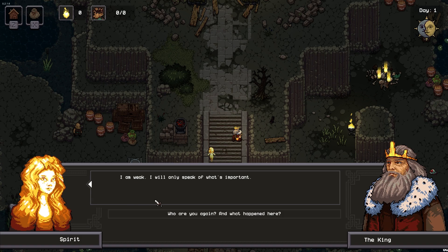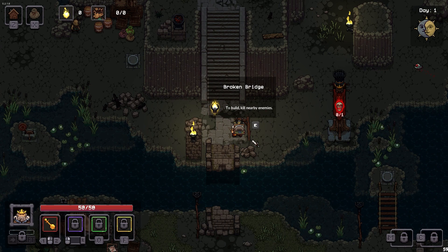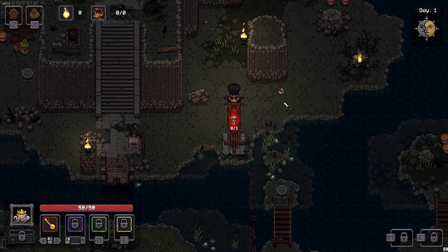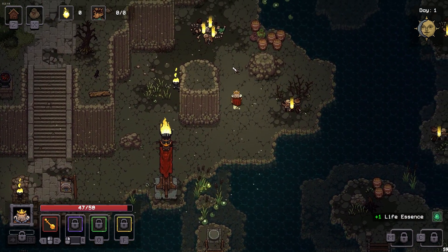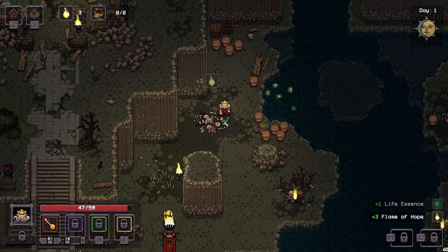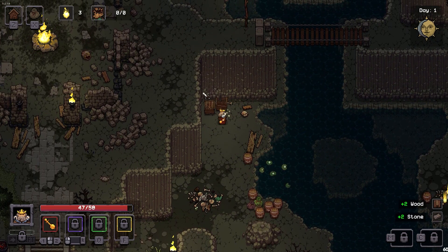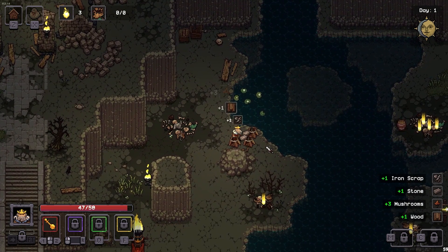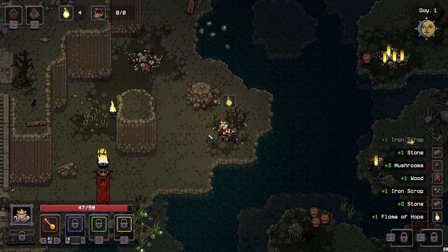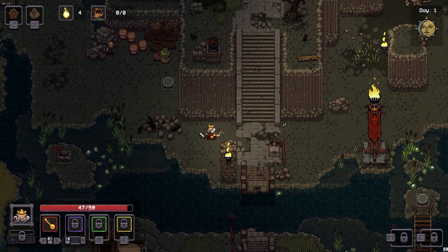Perhaps there is a crafting component to this game. 'I am weak. I will only speak of what's important. Find survivors. Save them.' She just appears randomly. The broken bridge — to build, kill nearby enemies. We did it! The flame is lit. We got the flame of hope. Let's smash all this stuff and get all the goodies. Barrels are fair game — we can collect wood, mushrooms, iron scrap, and all kinds of stuff. There's got to be a crafting component to this.